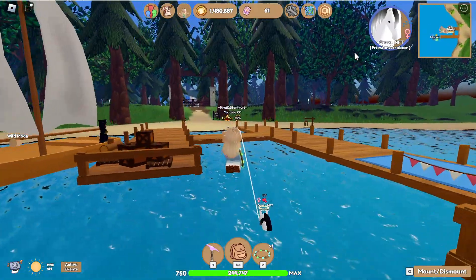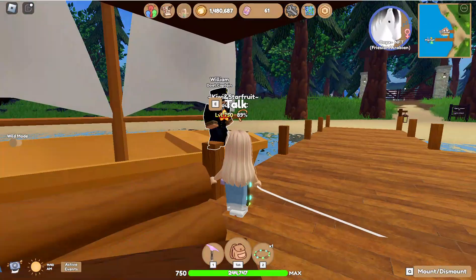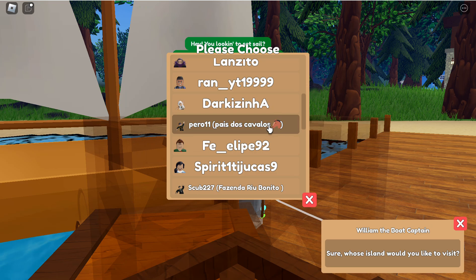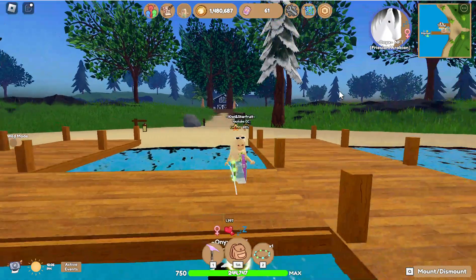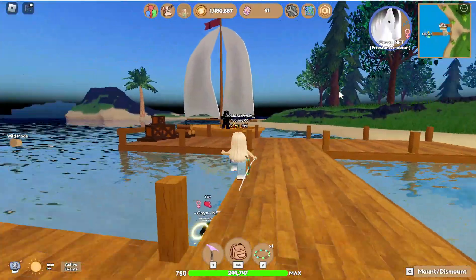They've got a neon orange scuba mask and an umbrella, but I don't need any of them. We'll go ahead and check the next market. I do have a lot of tokens right now, but I need to save them for breeding videos as well.